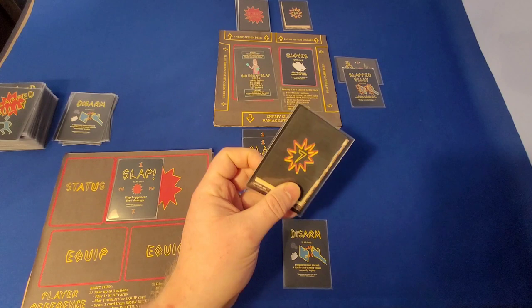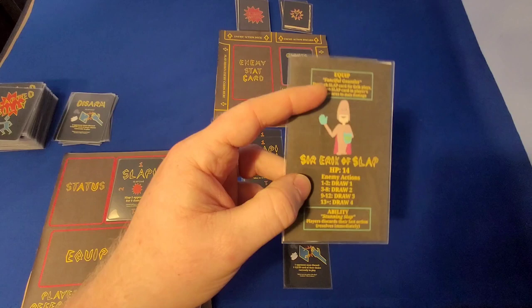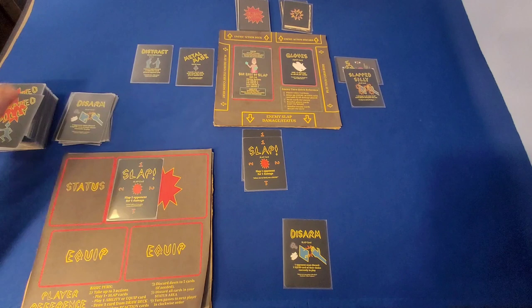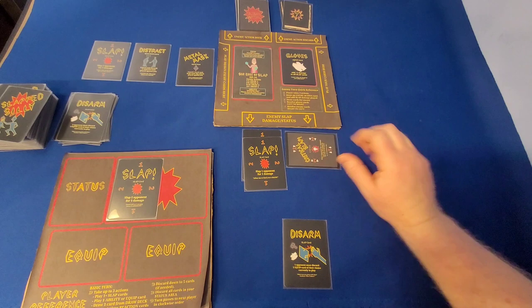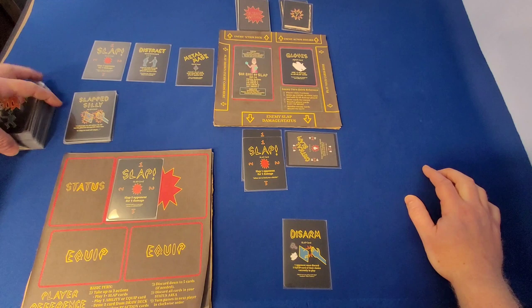What do we do next? We draw an enemy action card — seven. That's still pretty high. We add the two damage that I have played to get nine. And then we check Sir Eric of Slap's enemy actions. Nine through twelve is drawing three cards. Now let's resolve. Does Sir Eric have anything to counter it? Nope. Distract will counter an ability card, but not a slap. So boom — I just Critical Slapped Sir Eric. I'm going to discard Slap Silly because it alters the damage here, but it's not required to track the damage afterwards.